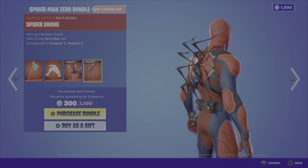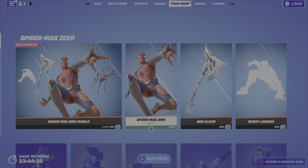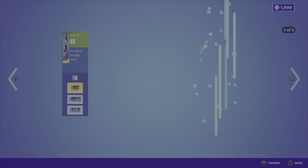You can get all these items as a bundle — it's cheaper for me because I already have two of the four items. You can also pick up the pickaxe, the outfit, or the emote on its own.